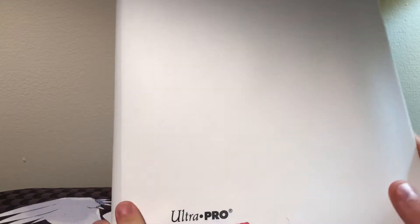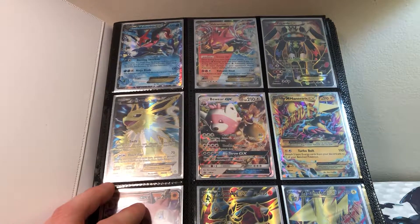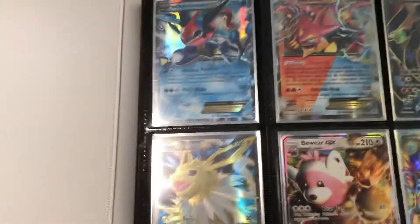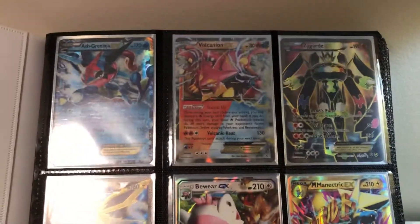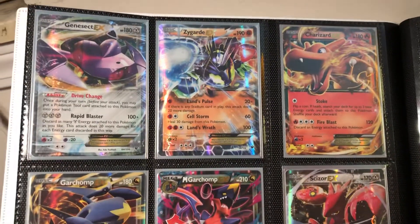This is my main binder. These are in no particular order whatsoever — I haven't really had a whole lot of time to organize them, so they're kind of random in here. I might be moving the camera a little bit to show you guys a little better. A lot of these are promos, but some of them are from actually inside sets. Greninja, a few of them along the way. I'm not gonna explain every single one of them — I'm sure a lot of people have seen most of them. Lycanroc GX — I'll explain a few of them and show you guys which ones I'm proud to definitely have.